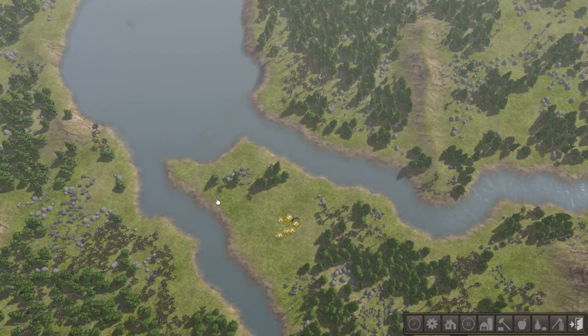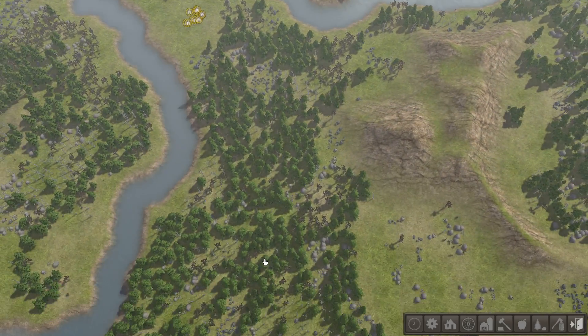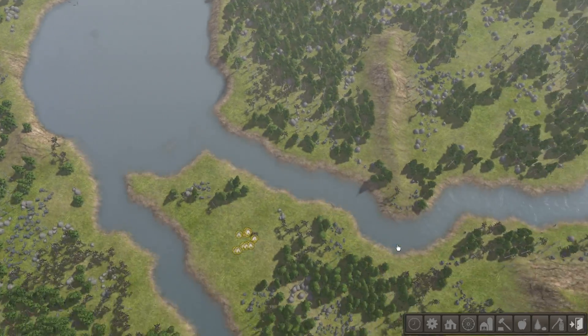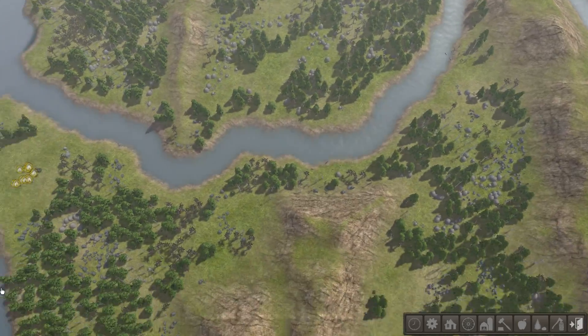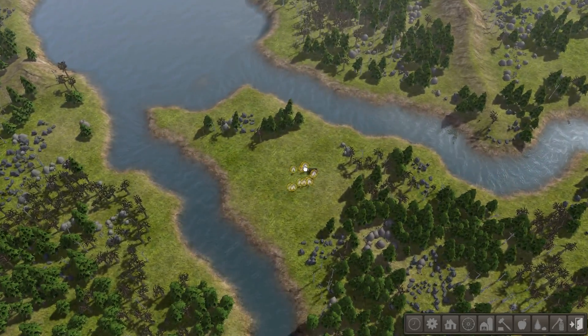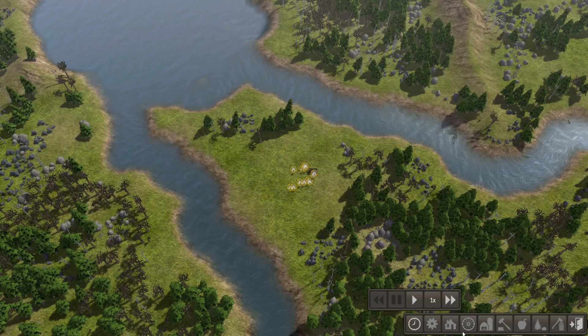So anyway, we're starting on the end of this little peninsula here, which is interesting. Seems fine to me. We could fish there, and that looks like the main river — we can do trade and all that stuff. Now one thing that's kind of nice is that you can customize the UI to your own liking. And, as you know, I love keyboard shortcuts, and this game is full of them.